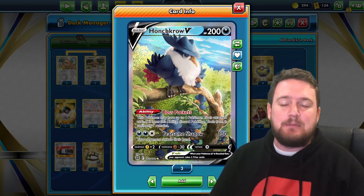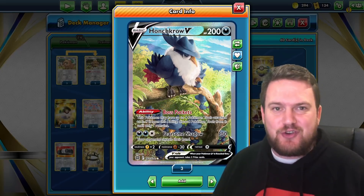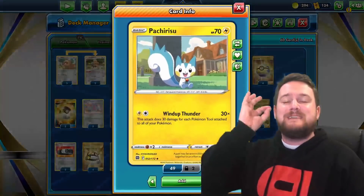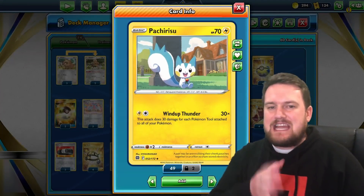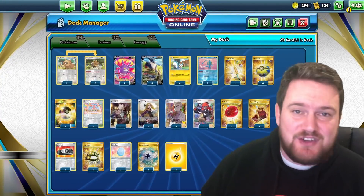And that means if we have a couple of Honchkrow in play, we can potentially have eight tools on those two Honchkrow, plus a couple of extra around the place. These Pachirisu are going to be dealing a ton of damage. The rest of the deck is really simple — we've just got a ton of tools.